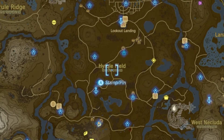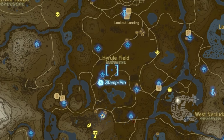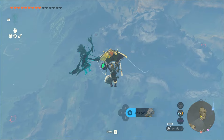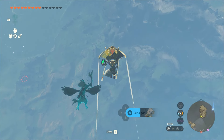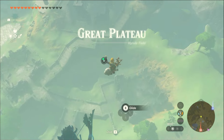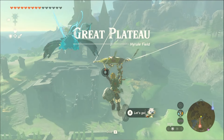Simply make your way to Great Plateau, which is located south of the Lookout Landing, as you can see right here on the map. You can run, take your horse, or use a shrine or sky view tower you may have already unlocked and glide your way there if you have unlocked the glider. Right before you reach the Temple of Time ruins, there is another smaller set of ruins.